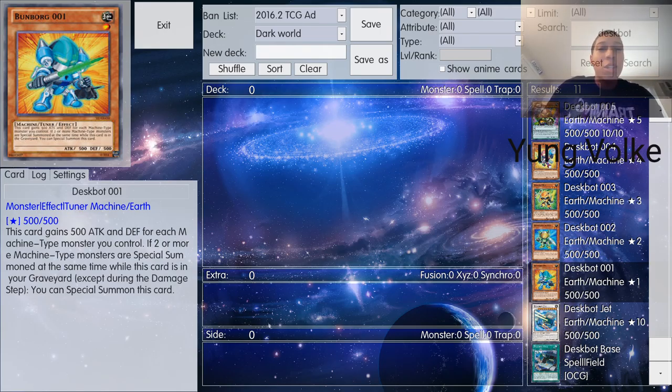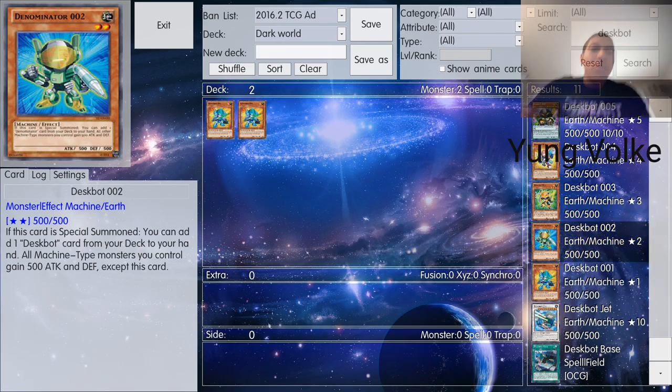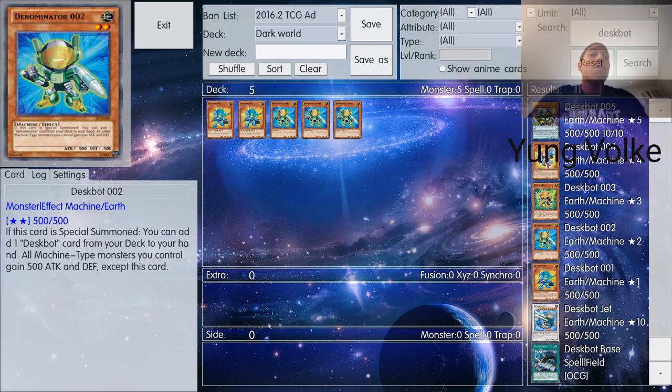What I mean is: find the best cards of the archetype and try to throw those in there. For example, with Deskbots, you must always try to run at least three searchers. If your deck has the option of a searcher, that's amazing — run three. Deskbot 2, you run three of him because he's a searcher, and searching is one of the most important parts of having a consistent deck.